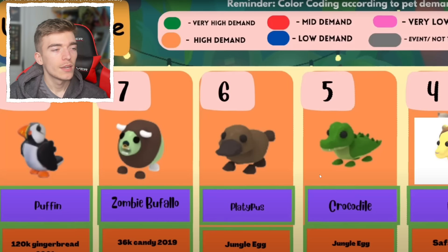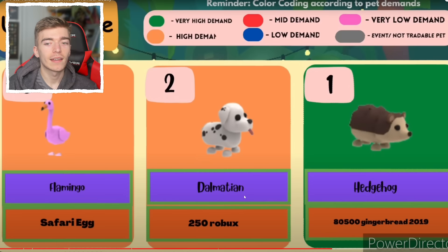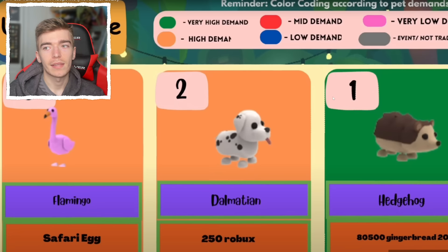I was correct! Number three is a flamingo from the safari egg, then number two is a dalmatian. Look how expensive the hedgehog was, plus it's from 2019 which makes it a pretty old pet, and it's also a really cool looking pet, so it has a very high demand.